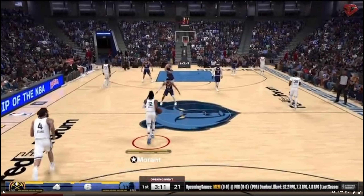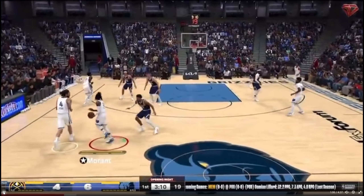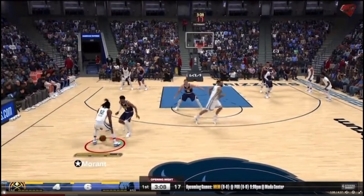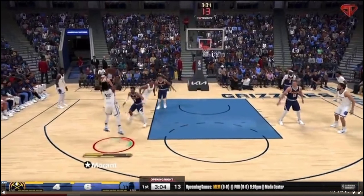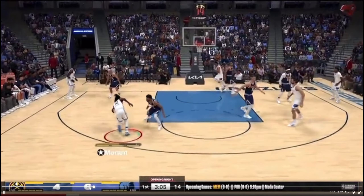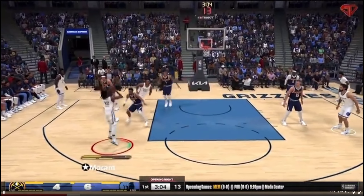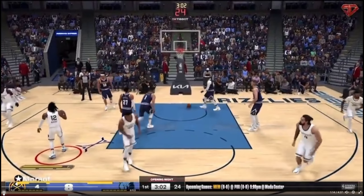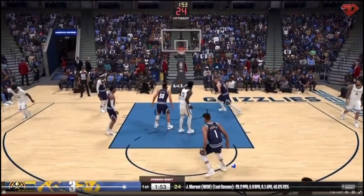We're gonna skip to the one minute and six second mark and just watch Murray's defense. Again, he has to move his feet to stay in front of him — there's no chucking animation. That whole 2002 defensive style is completely gone. You just have to stay in front of your man and get a hand up. The bumping animations are gone. I don't know if that's a setting or a smothering setting, but I really like what I see so far.